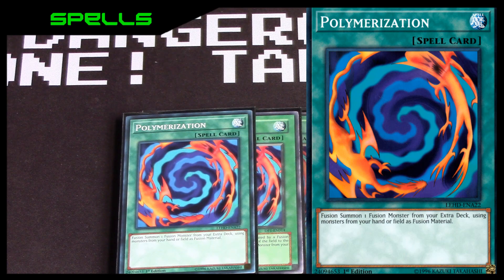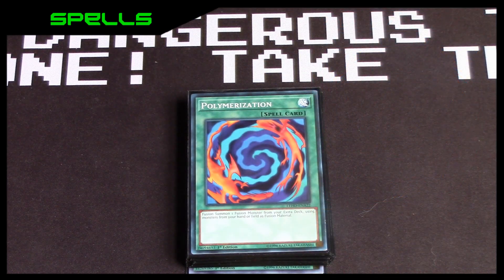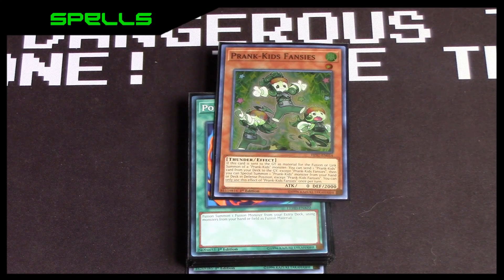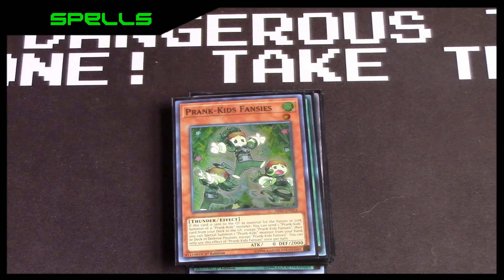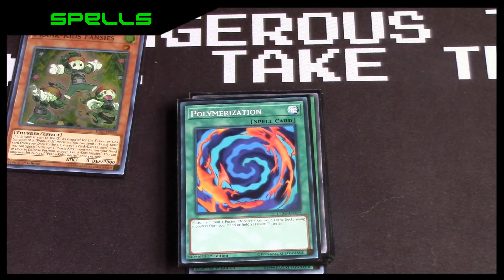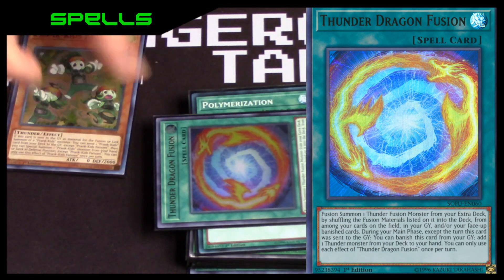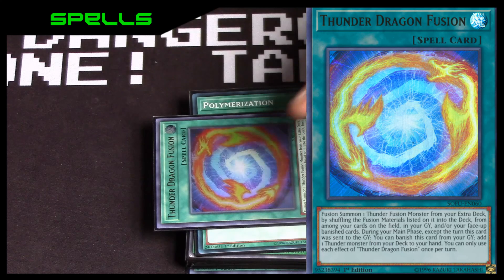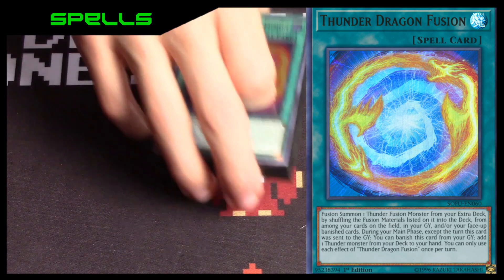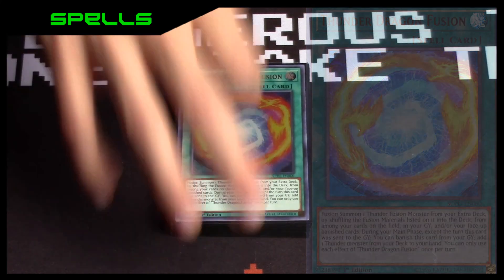Another thing to mention about Prank Kids: since you play the Thunder Dragons, Fancies is a Thunder type, so you always have at least something. You can also search Fancies off of Thunder Dragon Fusion. When this card is in the graveyard — except the turn it was sent — you banish it and then add Fancies to hand, so you always get the Prank Kids card back. Or depending on what you banish off of One for One or Desires, you might get a Thunder Egg instead — it depends on what you have left in the deck.